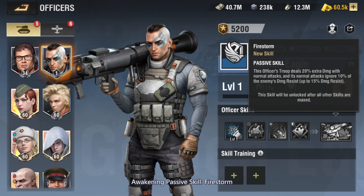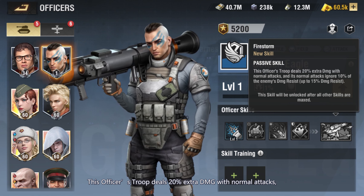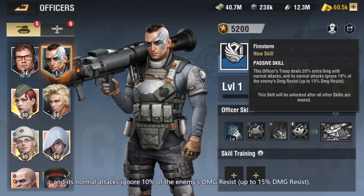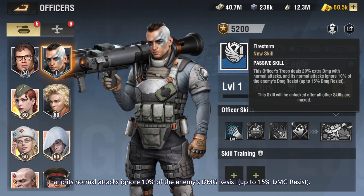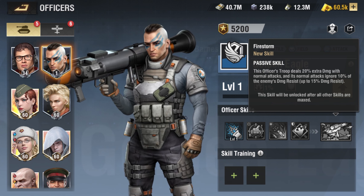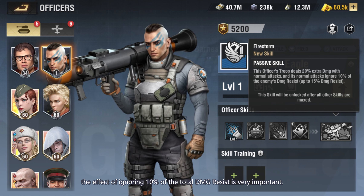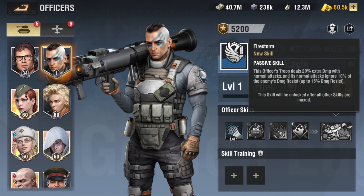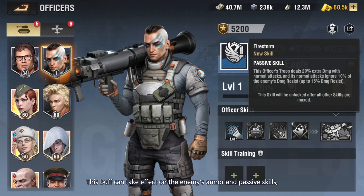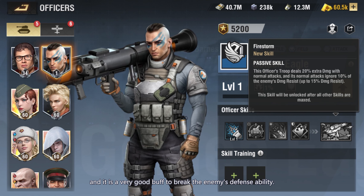Awakening passive skill: Firestorm. This officer's troop deals 20% extra DMG with normal attacks, and its normal attacks ignore 10% of the enemy's DMG resist, up to 15% DMG resist. Although the DMG buff on normal attacks is not high, the effect of ignoring 10% of total DMG resist is very important. This buff can take effect on the enemy's armor and passive skills, making it a very good buff to break the enemy's defense ability.